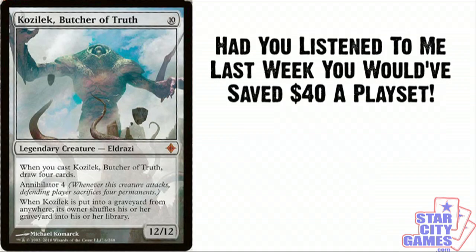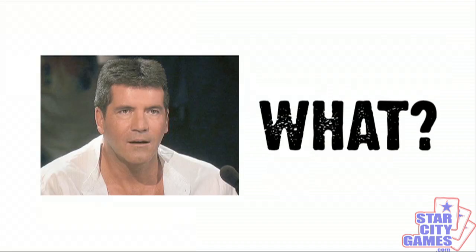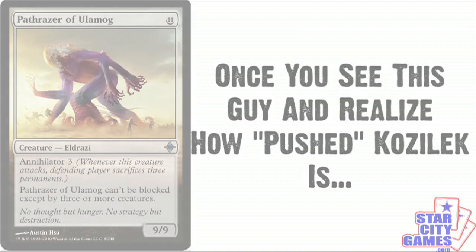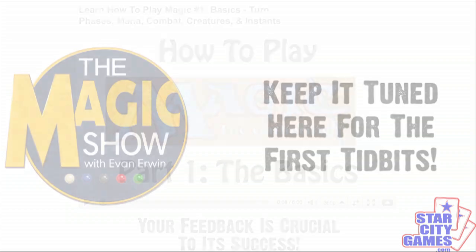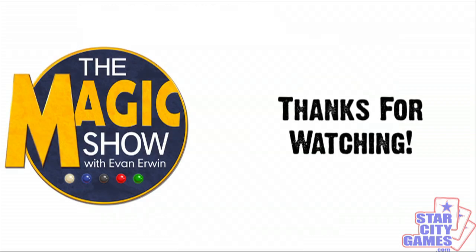Meanwhile, Kozilek Butcher of Truth has jumped $10 in price the last week, now pre-ordering for $29.99 with the ability to go higher. A few have accused me of trying to boost prices when it comes to pre-ordering cards like Kozilek. How am I boosting the price by suggesting you buy it early before people realize how good it is? Then all of a sudden you see Pathraiser of Ulamog, and you realize that Kozilek may be quite pushed, and poof — $10 higher. Rise of the Eldrazi is ripe for new spoilers and we are just a few weeks out. Stay tuned to the Magic Show for more news regarding the reserve list, Scars of Mirrodin, and Rise of the Eldrazi. I also recently created a How to Play Magic series and have released the first episode — check it out and tell me what you think. So until next time, Magic players, this is Evan Irwin, tapping the cards so you don't have to.